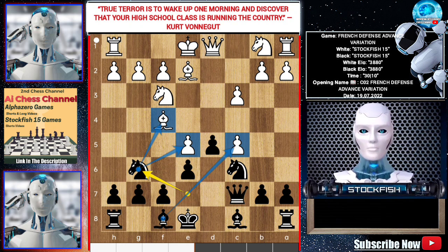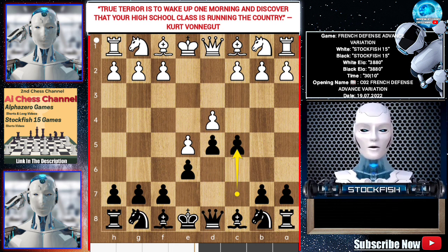Do you understand how to play the French advance variation? Remember: c5 first move, bringing out the queen, developing the knight. Your bishops are a little passive, but you can play b6, creating a line for the bishop. Stockfish loves knight e7, knight f5.